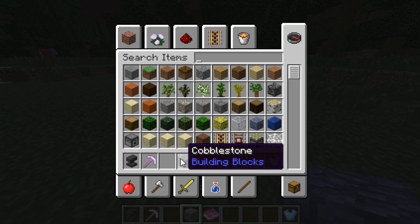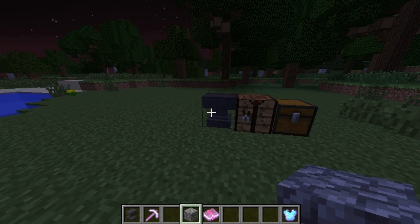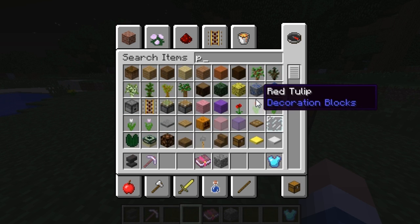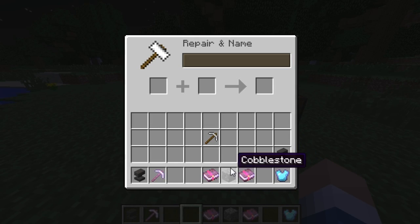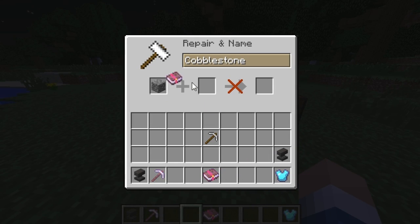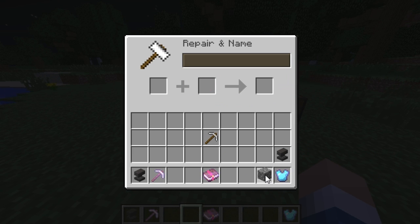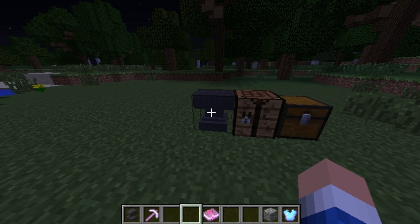You can also use it with regular blocks. If I just want to put Projectile Protection on a regular block like cobblestone, I can do it for 2 levels — making it 'Cobblestone Projectile Protection,' which is pretty useless, but if you wanted to show your friends an enchanted cobblestone, you could.